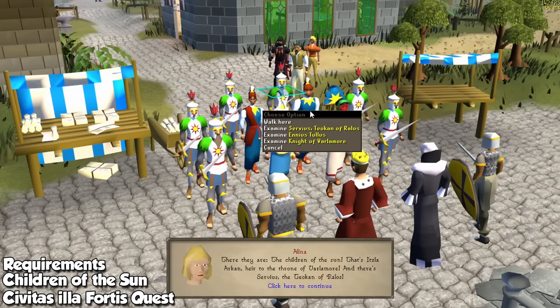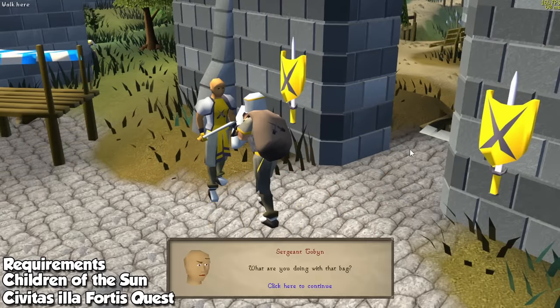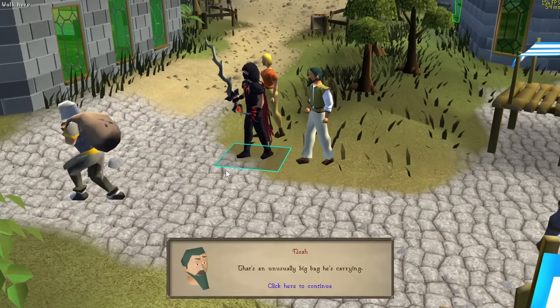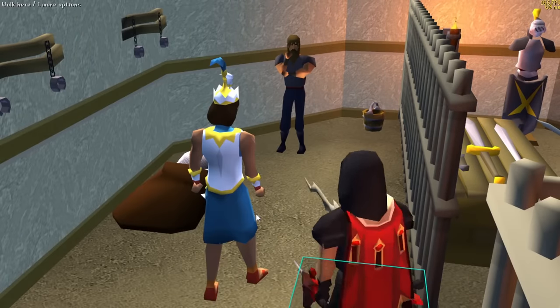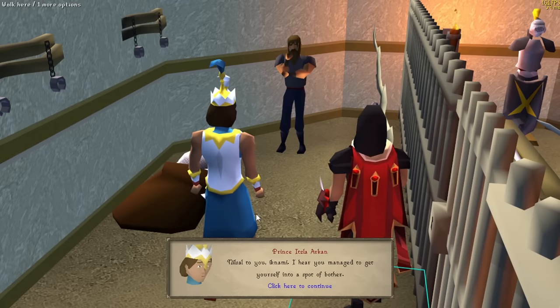I personally don't care too much about spoilers, but I'm not going to ruin the fun for others. Simply put, people from Valimor go to Varrock to introduce themselves, but something happens during your visit and it's up to you to save the day. This quest has absolutely no skilling or combat level requirements, and you don't have to fight anything, meaning that Valimor will be open for skillers so you can join in on the fun.